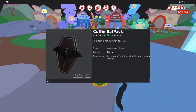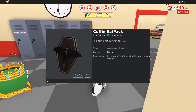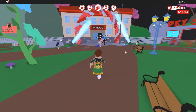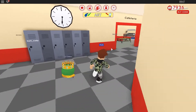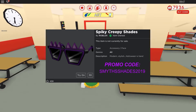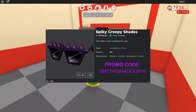Number five: GameStopBackpack. This Roblox promo code gives you the Coffin Backpack as part of a promotion with GameStop. It was listed as valid until August 24th 2019, but still seems valid at the time of writing, September 13th 2019, which is in accessories back. Number six: SmithShades2019. This code when redeemed gives you the Spiky Creepy Shades, accessories face.